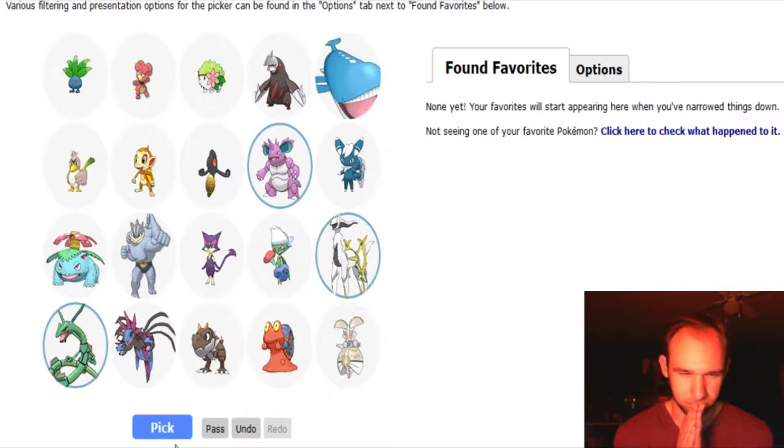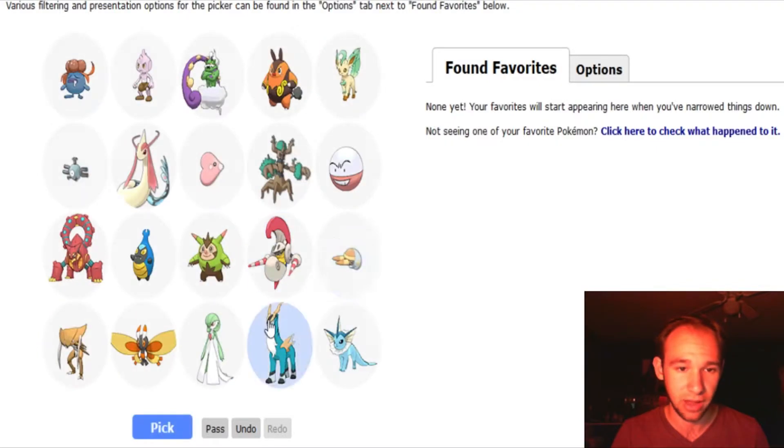The first real decision here: Nidoking or Tyrantrum. I think I'm gonna go Tyrantrum. You'll notice that I tend to lean toward the fossil Pokemon, which is kind of understandable. For those of you who don't know, I'm going to school for Paleontology, so fossils are kind of my jam. I really love Kabutops — Kabutops is a fantastic Pokemon.